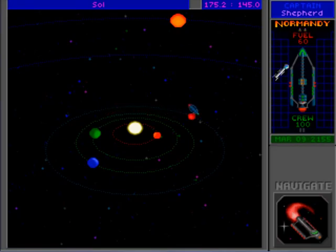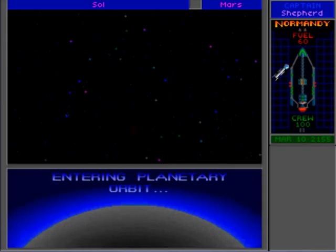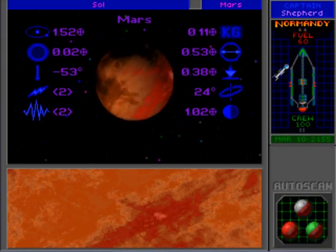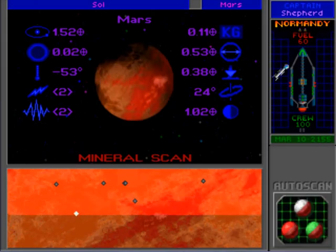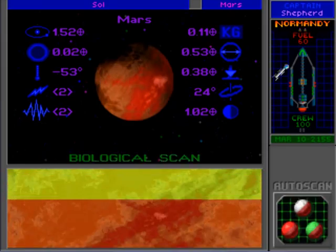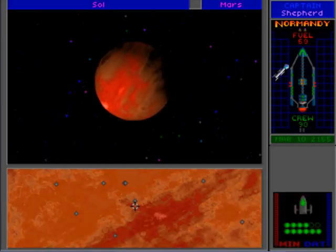You don't want to be destroying crew - when you get hit you're actually losing crew. Oh shit, missed Mars. Losing crew in a lander is just not something we can afford. So it's important to make sure you look at the scan information and know what you're getting into.